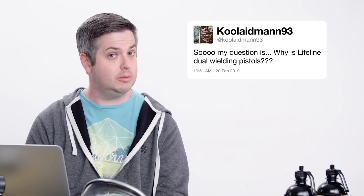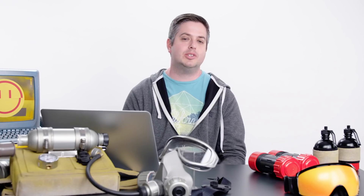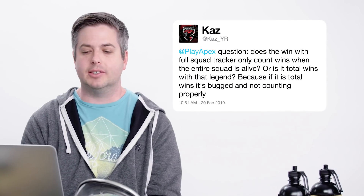From Kool-Aid Man: why is Lifeline dual-wielding pistols? Those aren't actually pistols. What he is referring to is one of Lifeline's banner poses, where she is actually holding two of the syringe models and wielding them as if they were cool revolvers and she was a cowboy from the 1800s.